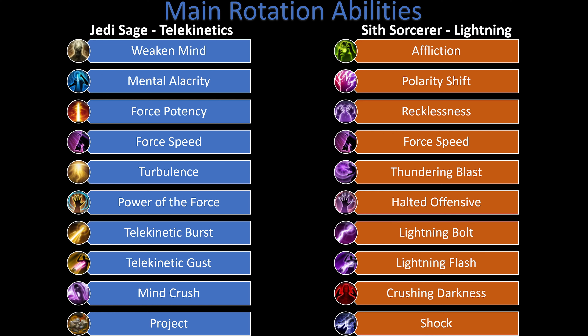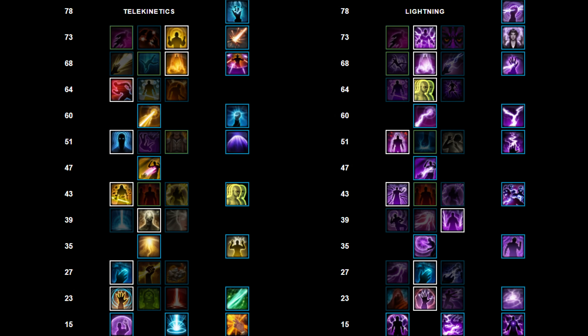Polarity Shift, Recklessness, Force Speed, Thundering Blast, Halter Defense, Lightning Bolt, Lightning Flash, Crushing Darkness, and Shock. Our main ability tree is laid out with a few green options that we'll cover later on.